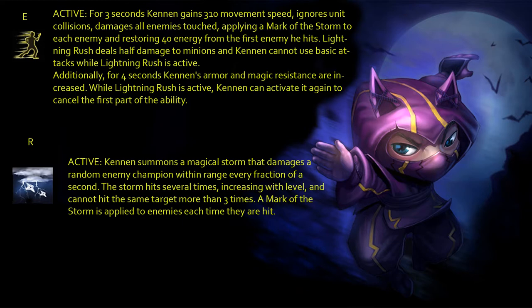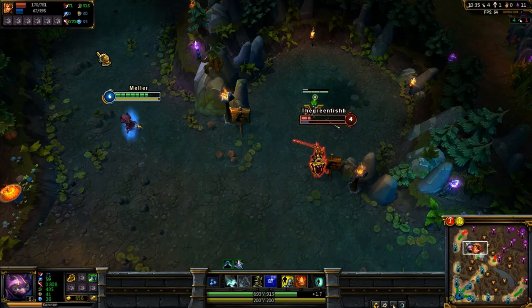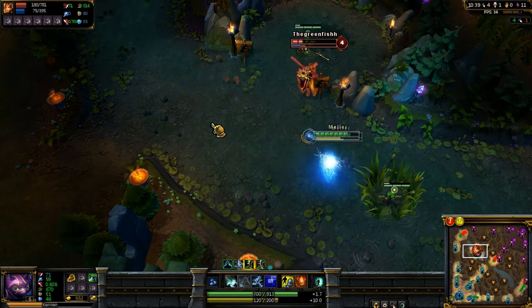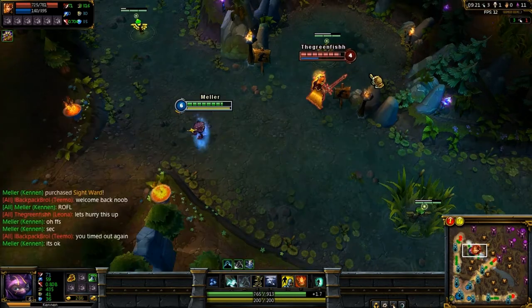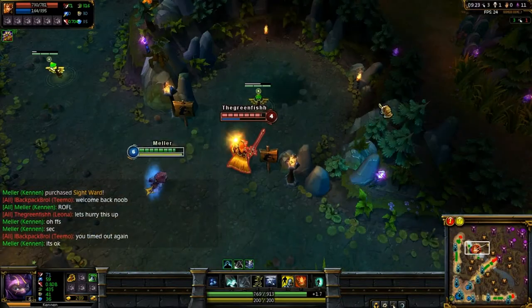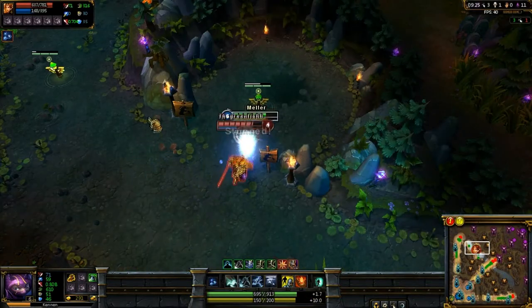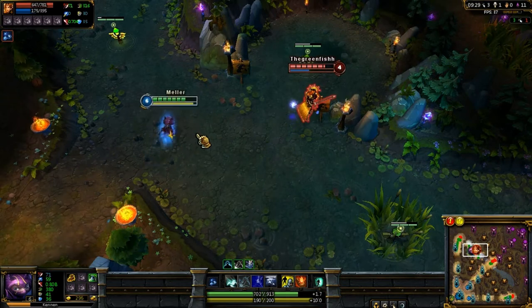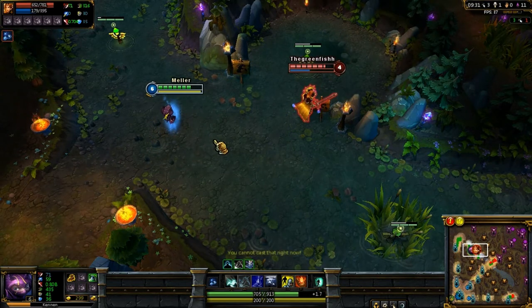Kennen's third ability is called Lightning Rush. For three seconds you gain extra movement speed, you ignore unit collision, and you damage everything you touch, applying Mark of the Storm. Upon hitting the first enemy you will restore 40 energy. While this ability is activated you cannot use basic attacks and you deal only half damage to minions.